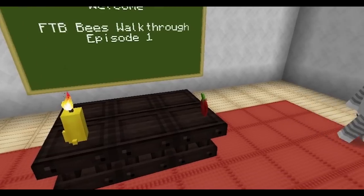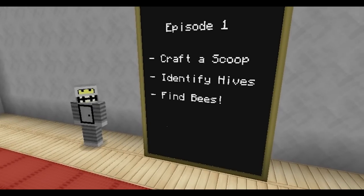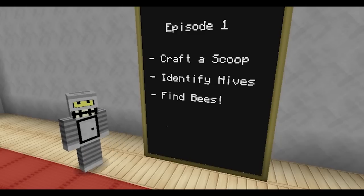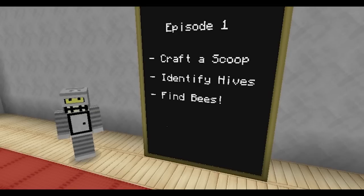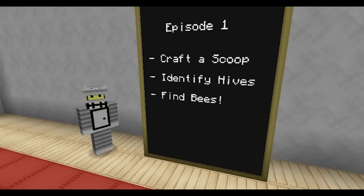In this episode we are going to be learning how to craft a scoop, which is your very basic item for Feed the Beast Bees. After that we're going to learn the different hives and how to identify them, and then we're actually going to go out in the world and find the bees. One unique thing about this tutorial is I will not be doing this in creative mode — I will actually be doing the bees on survival mode, and nothing will be spawned into the world. It will actually be legitimate.